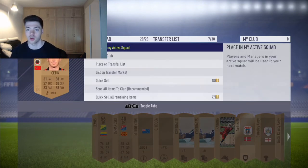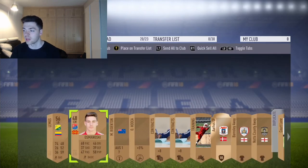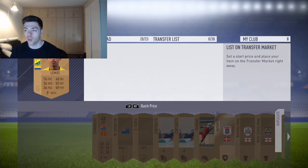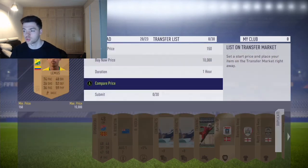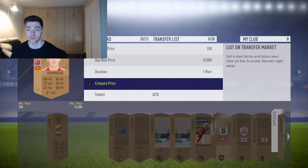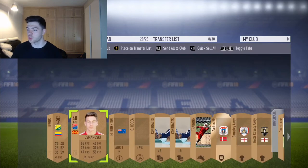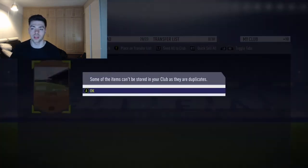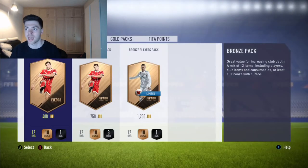Even some bronze cards go for quite a lot. Always look at the bronze player cards at the cheapest buy now - sometimes you can shock yourself and they go for an absolute bomb. What you want to do is store everything in your club because at one point the SBC challenges will require one of these players, so just always keep them.